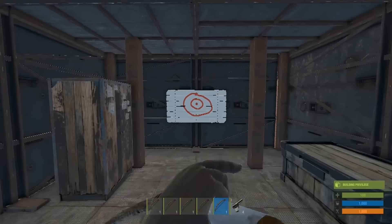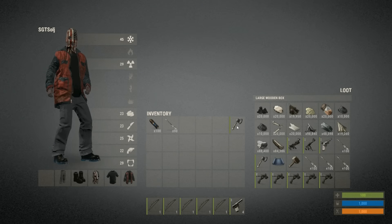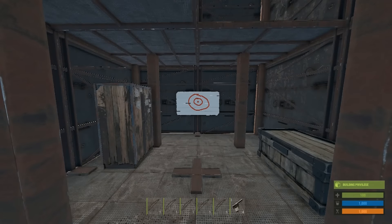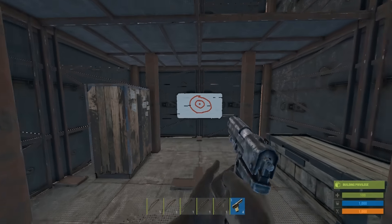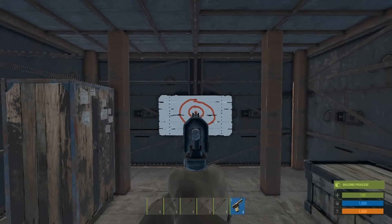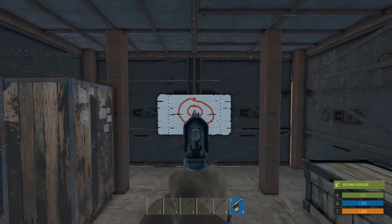Do all five bows the same way and put each one back. Now you could literally do anything right now — go into your inventory, chop trees down, whatever you want. For some reason the game will still keep all five bows in the drawn-back position. So we're going to take our pistol out, aim, and then switch to each individual bow and fire an arrow really fast.